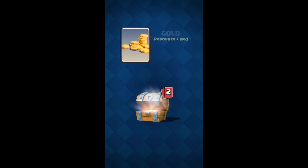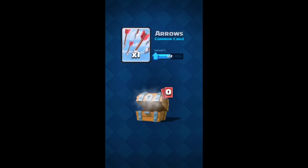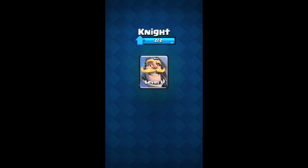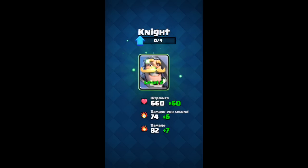Let's open our chest — we got 116 gold and a knight card. Now that I have a knight card, I can start upgrading him once I get a second card. Arrows are also a common card. So let's go ahead now and upgrade our knight for five gold coins — now he's got a little bit more hit points and damage per second.